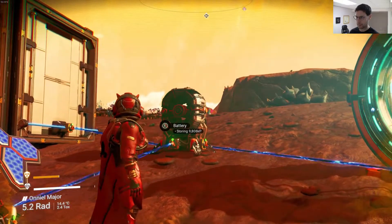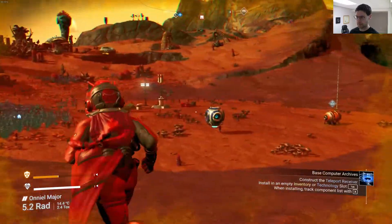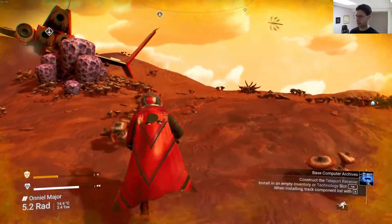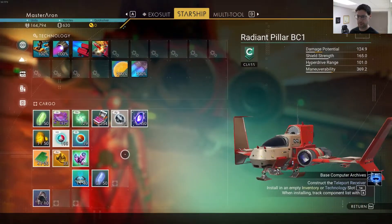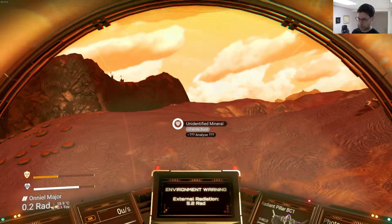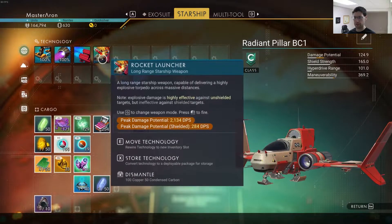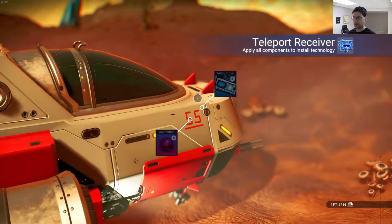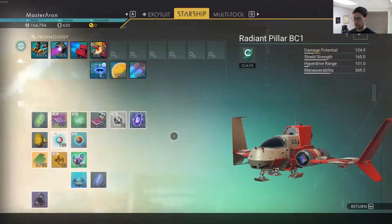Storing that, storing that. So now I can teleport to this base all the time. Let's see here. Install. We need — let's see here — starship. Let's go into the starship. This is actually really good now. So now I know how to actually make a base that you can teleport to, which is great. We can install this — we need antimatter.